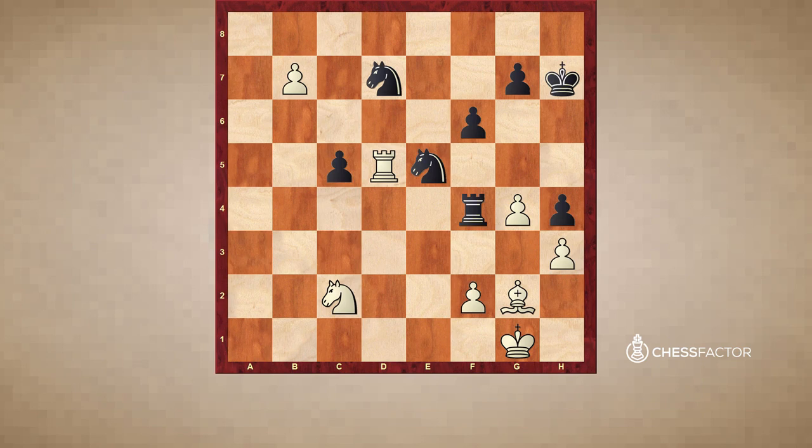Black had to stay on the fourth rank and tried Rf4, but after Rd5, white is threatening Rxe5. Once again these knights are proving utterly helpless. After f6, another strong move: Rxc5, and it's all over. This whole time, if you can imagine that knight on e5 being a bishop, black would have had a much better time. Because white was able to open the position and create an imbalanced pawn structure, his bishop reigned supreme.